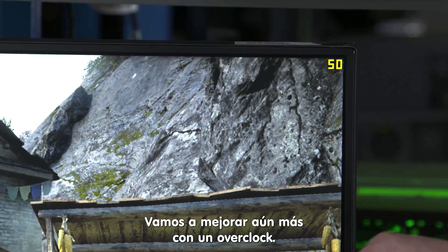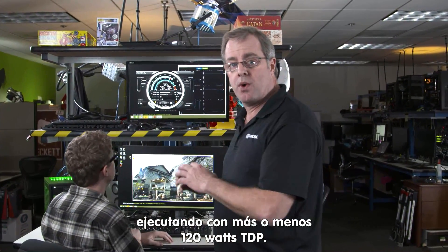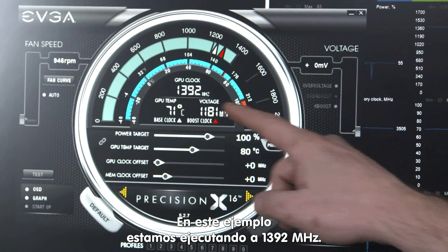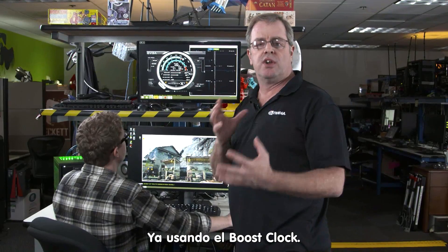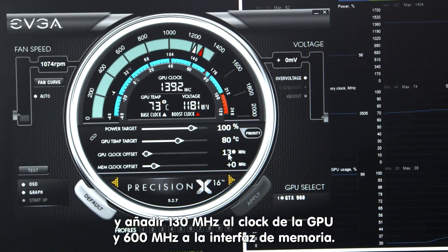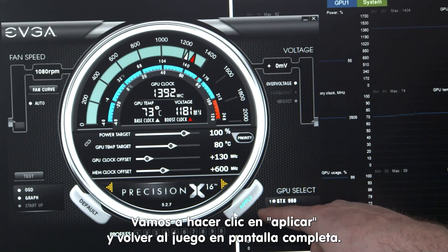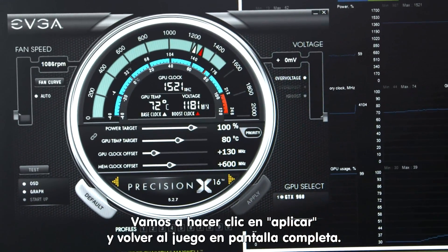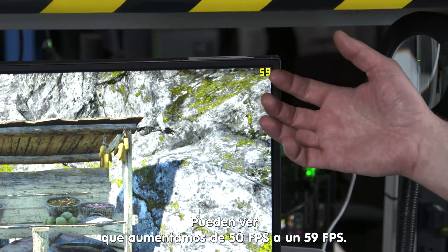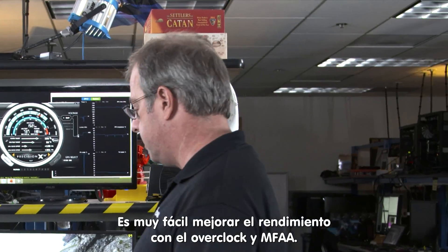Let's take it to the next level and we're going to overclock. GTX 960 is incredibly power efficient — it runs at about 120 watts TDP, so there's plenty of power headroom to overclock. We're running at 1392, our boost clock already. We're going to go ahead and add 130 megahertz to the GPU clock offset and 600 megahertz to the memory interface. We'll hit apply and come back to the game — pull it up in full screen, and you can see we've gone from about 50 up to about 58, 59 frames per second. It's really easy to take advantage of MFAA and the overclock ability.